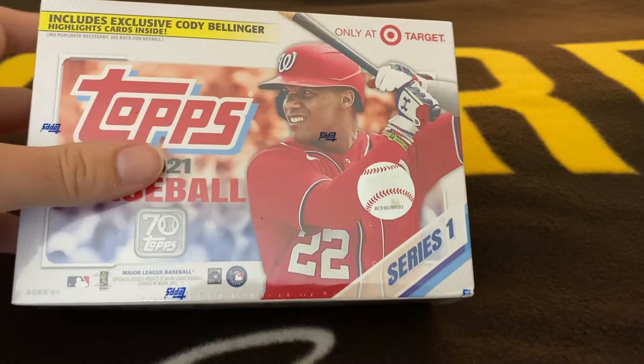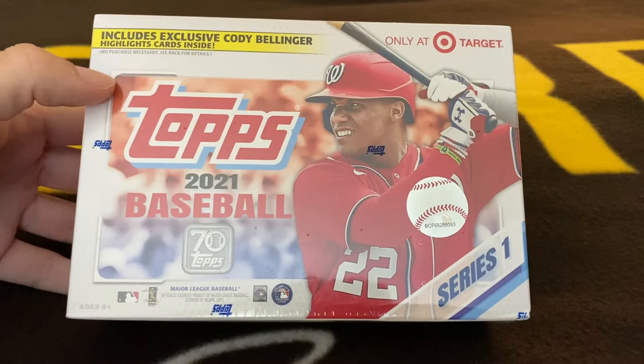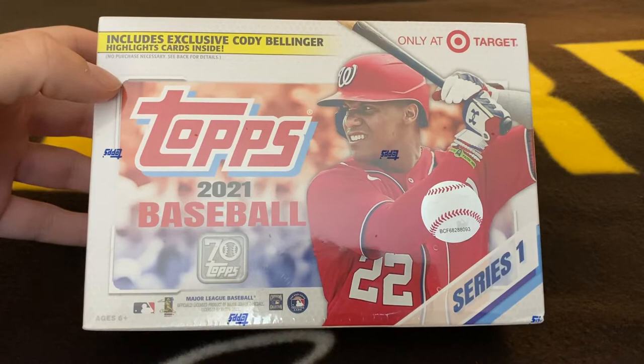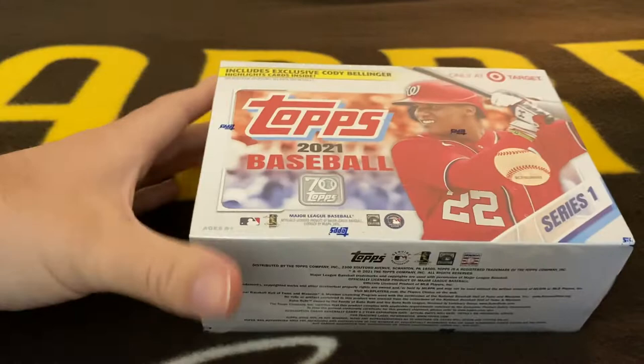I was able to find a few packs at Target like a week ago, but the limits there now are two per person per UPC, so I was only able to get a couple retail packs. I didn't really think that was worth doing a video, but I did get this off eBay. It is a Topps 2021 Mega Box. Last video we opened one of these and it had some pretty good pulls, so I thought let's try to open it again today. I'd like to complete the set eventually — I'm still missing around 75 cards or so — but let's open this and see what we can find.